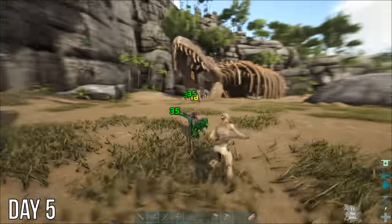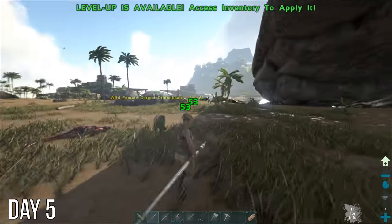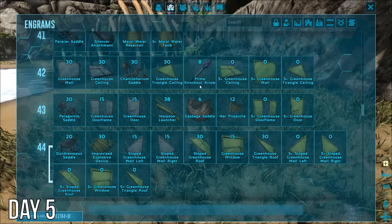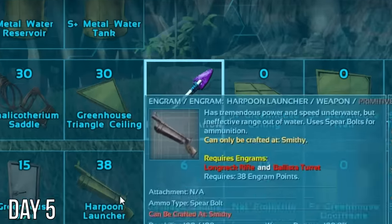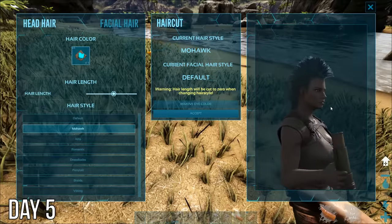This cloner dilophosaur and his gorgon buddy will make a good start. Got a summoner soul and another mythical. I got another level too, and noticed some new knockout arrows in my engrams for the omega mod. Now that I had a few souls and some dodo eggs, I was able to tame something — I think. So I headed out to start looking for a dino.